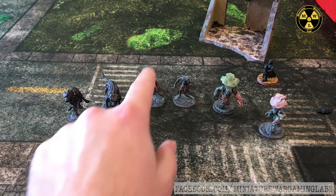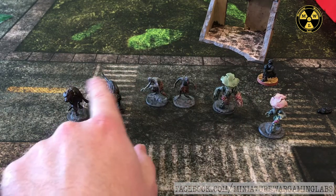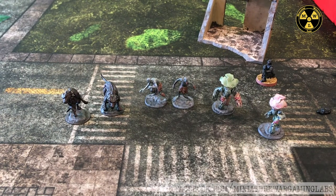Squad cohesion means models in a multi-model unit cannot be further than one inch apart from at least one other model within the unit — think of it like a chain rather than a clump, so a skirmish line is fine. Common actions require all models in the unit to undertake the same action together — they must move, shoot, and attack in close combat together, and all models concentrate their attacks on the same target. Treat the multi-model unit as a single model with more firepower and wounds.